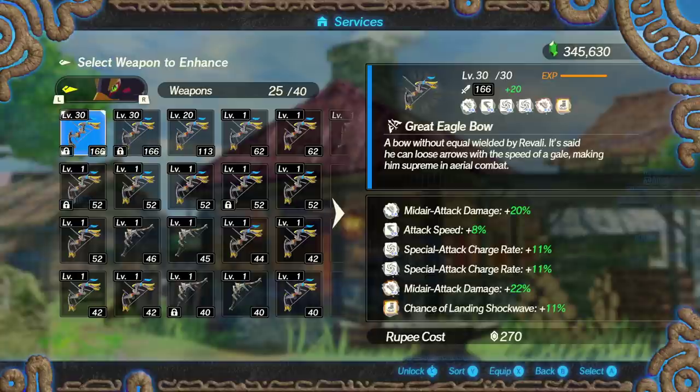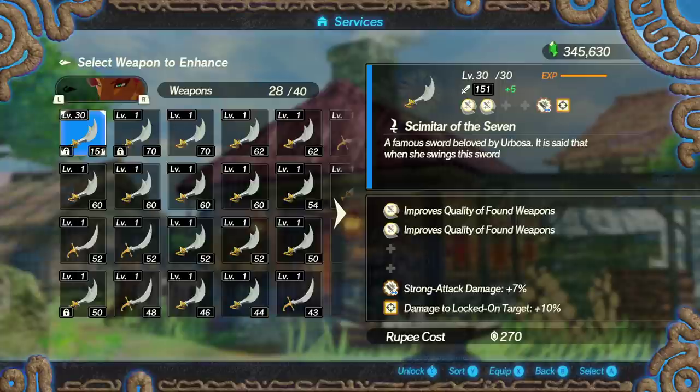Combined with stacking attack speed, ideally you'd want three attack speeds on Revali. I have special attack rate there currently just because we haven't found more attack speed yet, but we're working on it. Keep in mind I played on very hard mode — it took about 100 hours to complete the game and about 50 more hours to max all weapons. To have perfect seals on everything will probably take another 50 hours on top of that, given how rare things like attack speed tend to be.